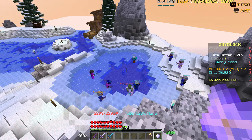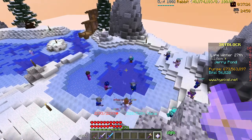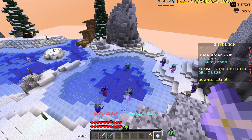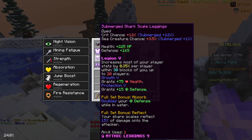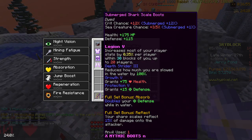First, gear — you want good gear to be able to get the Baby Yeti pet. I'm talking about Shark Armor; it doesn't have to be maxed like mine, but you want pretty good Shark Armor. You also want to get Legion as soon as you can afford it, because Legion boosts your sea creature chance a lot.